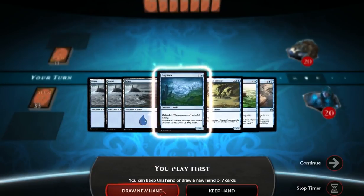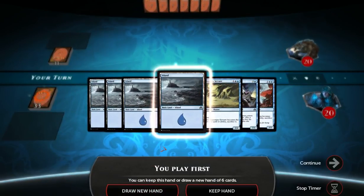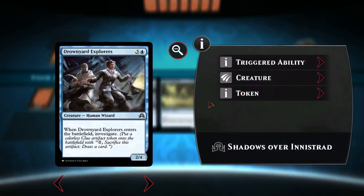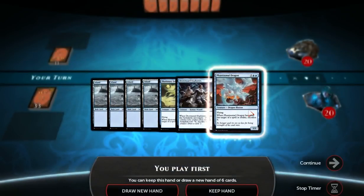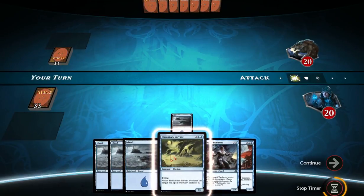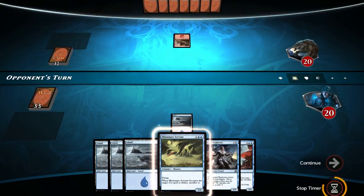I think I'll keep this hand — it's pretty — I did not mean to do that. Crap. Well then, Drownyard Explorers, so when it enters we investigate. And Phantasmal Dragon, which you sacrifice when it's targeted. I actually wanted to keep that Fog Bank, but clicked on the wrong button, so what are you gonna do?